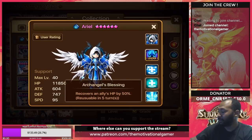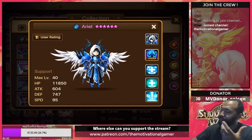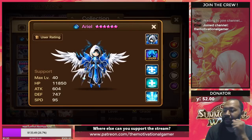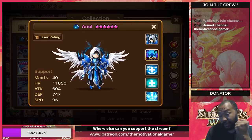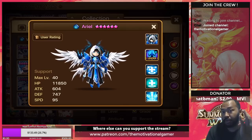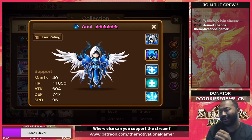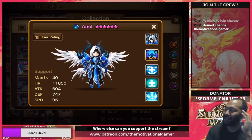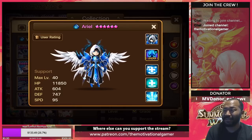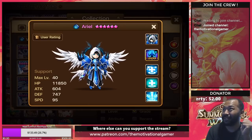On top of that, Ariel also has the 50% heal that his brothers have, recovering the target's HP by 50%. Now, for four-star and five-star healers specifically, please ensure that you max skill these guys. Don't make the mistake of getting these units and not investing devilmon into them and then complaining that nat 5s just aren't that good.